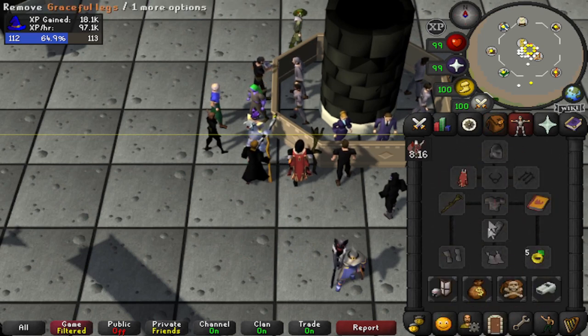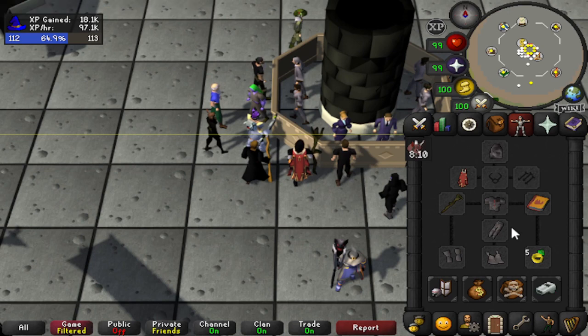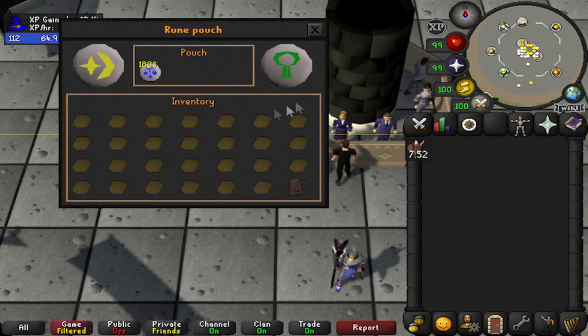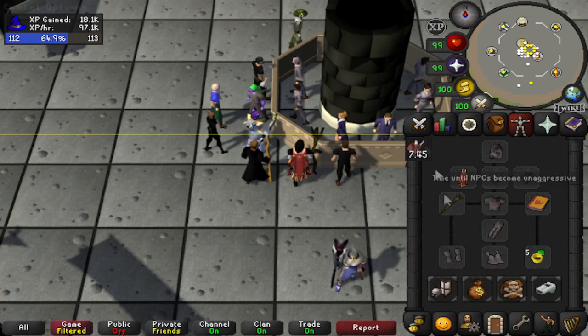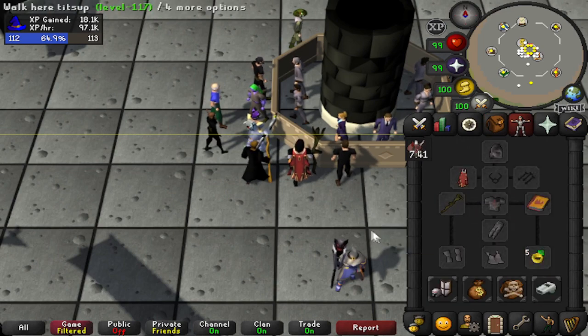As for what you're wearing, you can bring graceful but it's really not needed - you're not going to be running too much. You can have staves or a tome to help with the rune cost. If you are using your own house, you really just need an inventory of soft clay, the runes you need for whatever tablet you're making, and a teleport back to the bank like a dueling ring to castle wars.